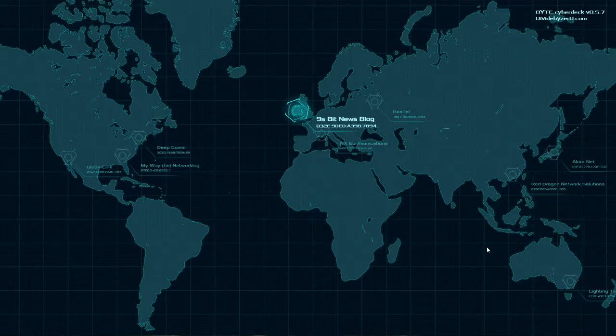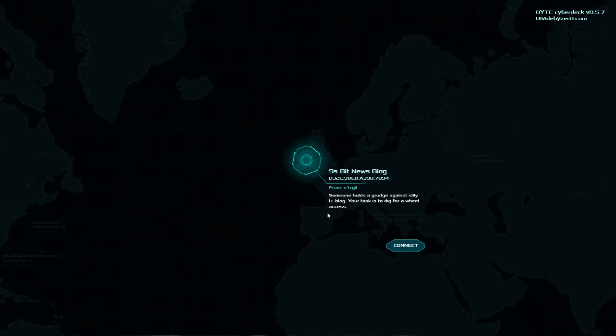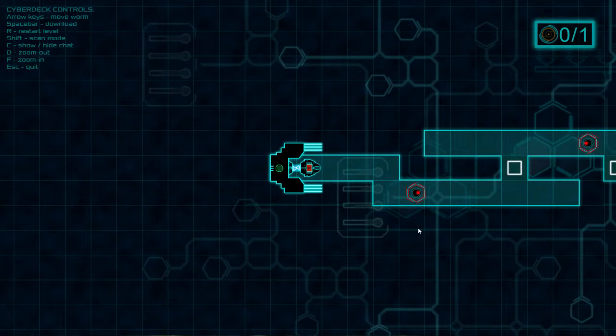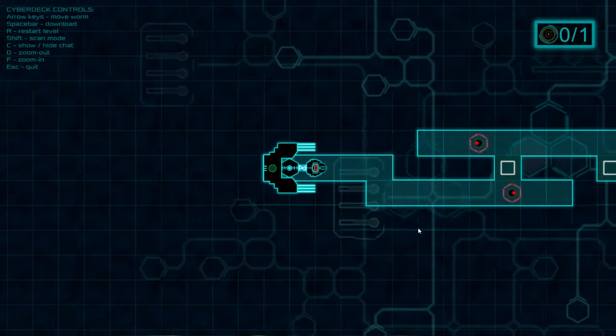Okay, I'm insanely busy. Need a better puzzle, friend. 9S bitnewsblog — someone holds a grudge against a silly IT blog. The task is to dig it for root access. I'll make this my last one so it fits within my time.